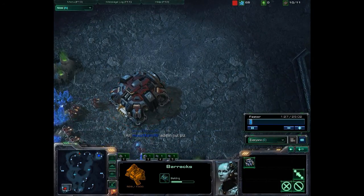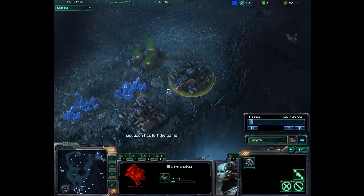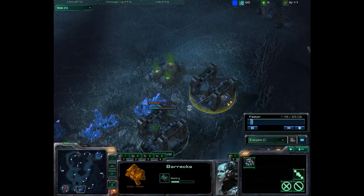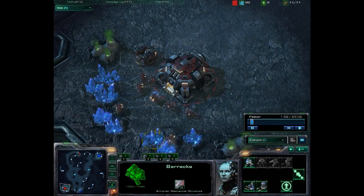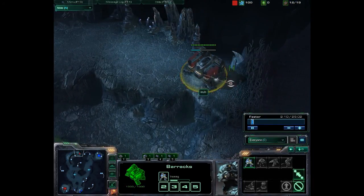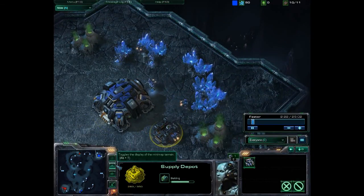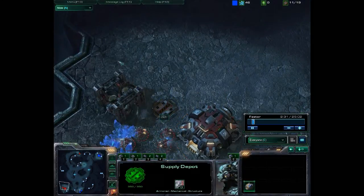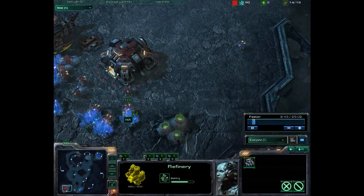It looks like they're both going to go for a proxy, and Morrow is building two barracks. This could be good or bad for him — Morrow has better production capability if the proxy runs a little bit longer because he can get two marines out as opposed to Inna's one. But Inna does have an economic advantage, so in the early proxy game he'll be able to get out a few more marines. The barracks — the main defensive structure in the early game — is not present in either base. Morrow scouts Inna's base and sees this refinery, which could mean a quick factory, but he doesn't see the barracks, so he has reason for suspicion.